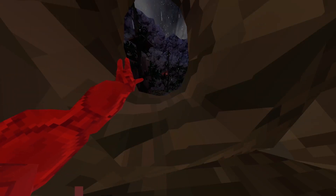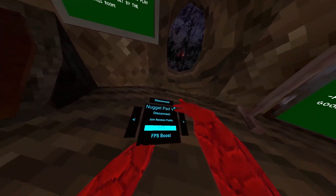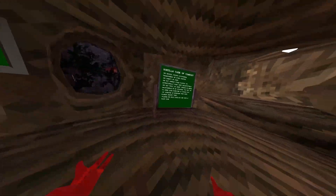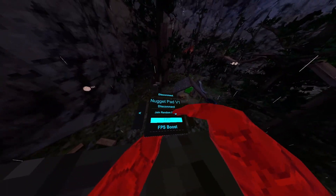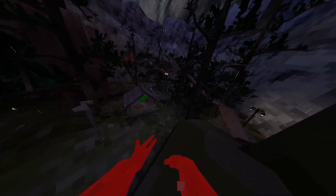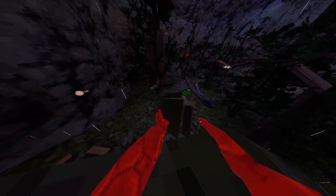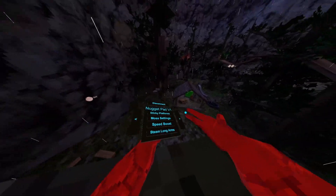Alright, what's up. Today we got Nugget Pad V1, it's a free mini made by a friend of mine. Let's dive straight into this. These two are common sense freshness camera and common sense FPS boost, which makes the game look more shit. He also made it so that the buttons actually have a sound to them.